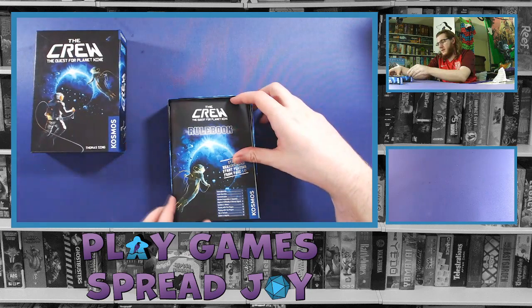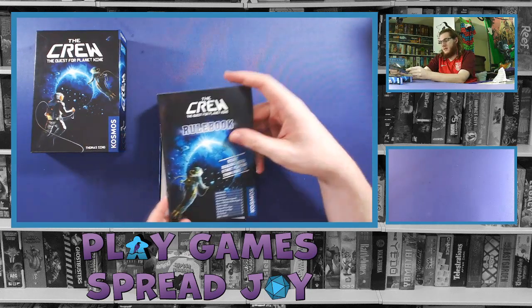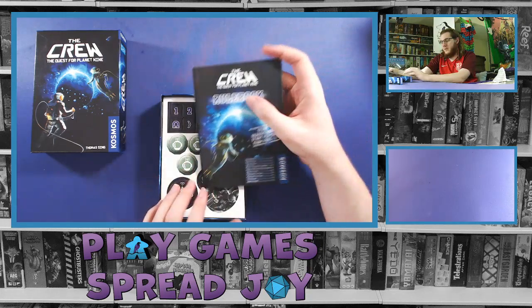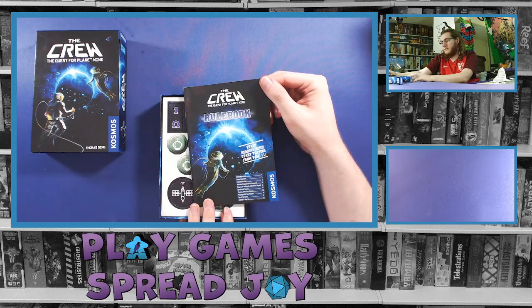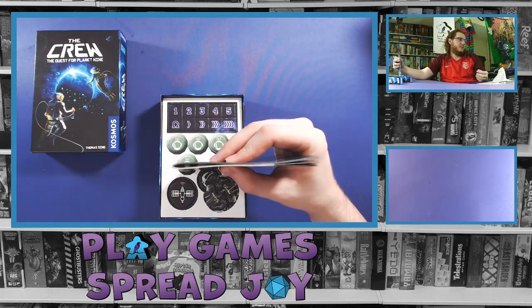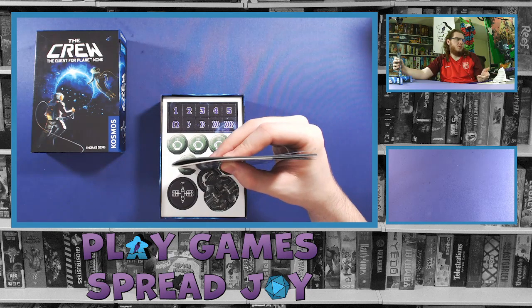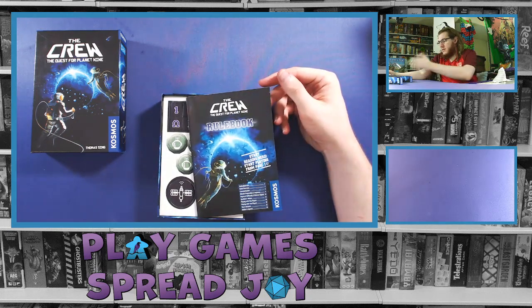We've got the crew, and a rule book right on top. As expected, I'm going to have a punch board. The rule book — at first glance it feels thick for a small card game. It says 'start reading here' and 'start playing from page 11.' Opening it up, it's relatively easy to read.